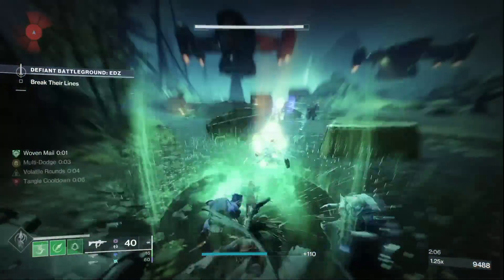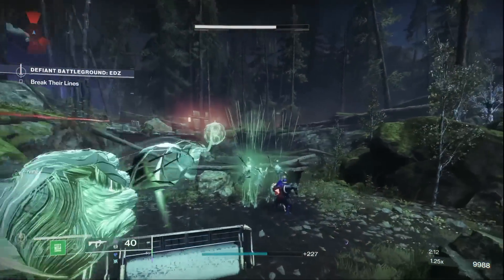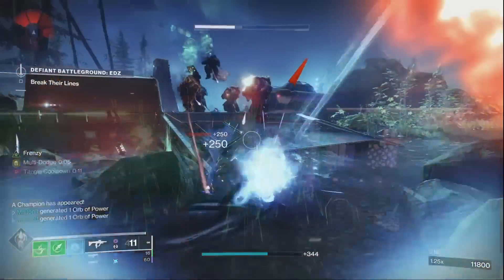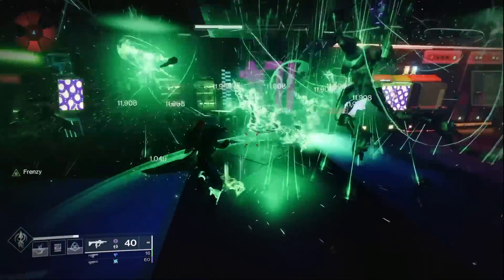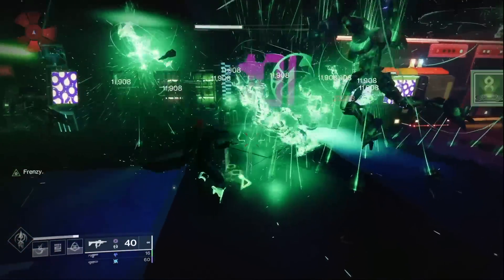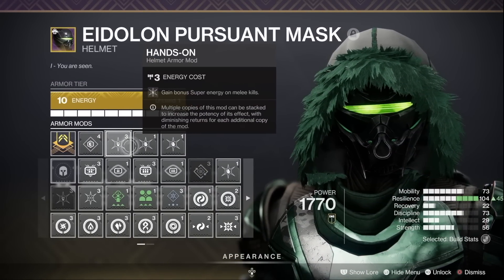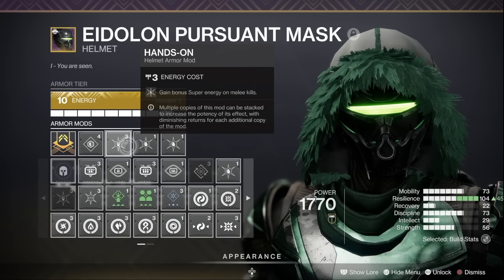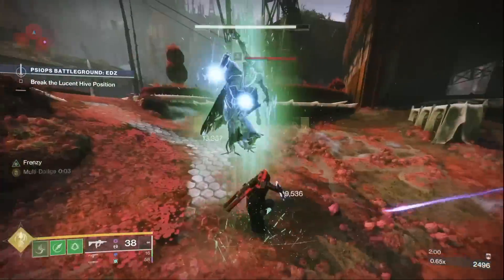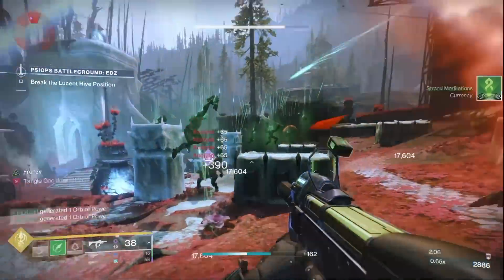Once we've suspended our enemies we can use our grapple to swing in and destroy them with our melee. The grapple melee is unique in that it benefits from both melee mods and grenade mods, so we can take advantage of this to generate tons of super energy. Just look here — I get over 50% of my super energy with just one grapple melee. The way we do this is through our helmet: we stack two Ashes to Assets and one Hands-On, so we get triple the amount of super energy per grapple melee kill. We can also generate two orbs of power by running both Firepower and Heavy Handed, creating two orbs of power per grapple melee.